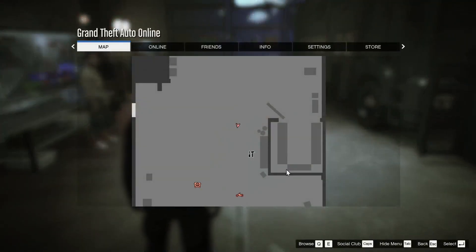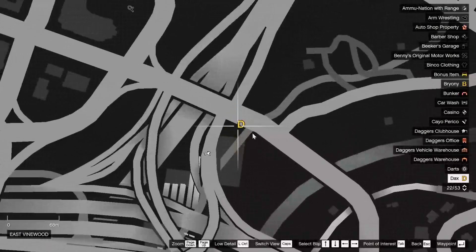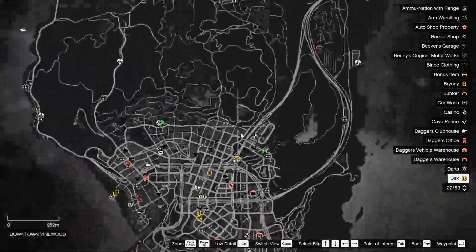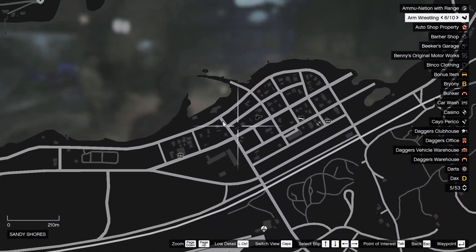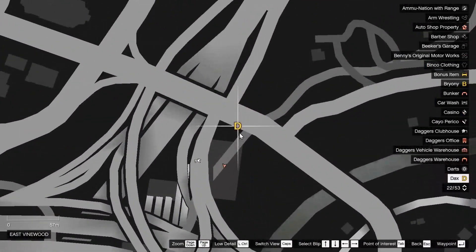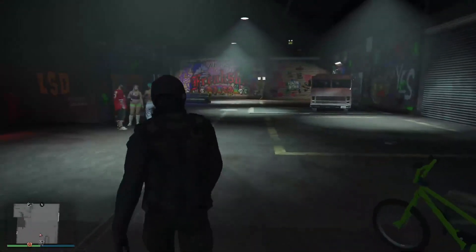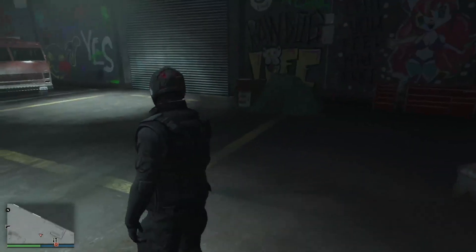First off, how to unlock them. To unlock them you need to do the Fooligan job. In order to do that you need to do all of the Dax missions. You can see I've already done them, but basically they're going to show up on the map. With the exception of the first one, which shows up in Sandy Shores, the rest are in this area.